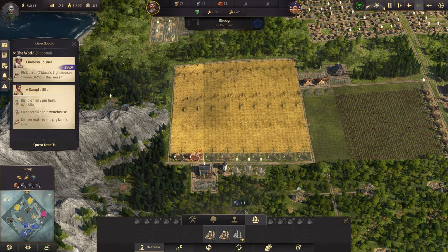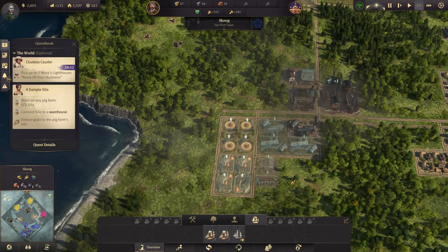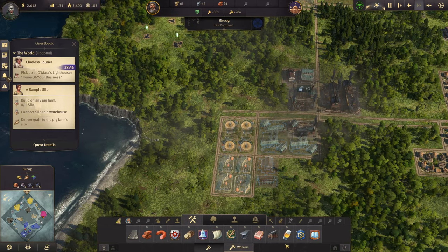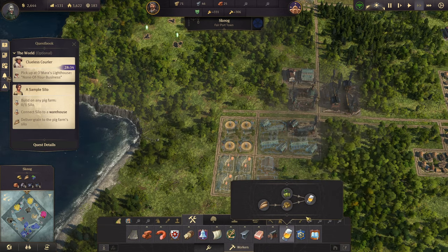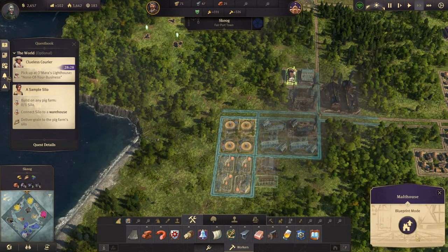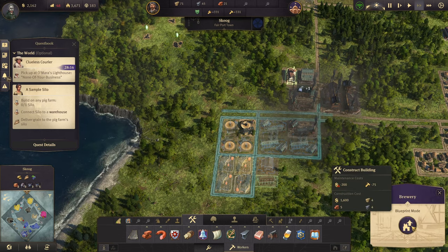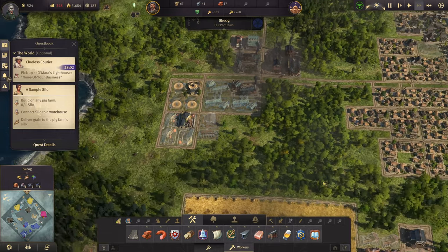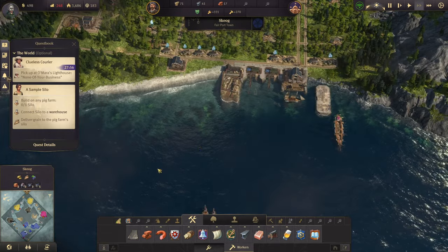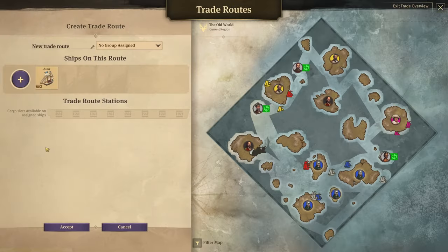And a malt house and two breweries. So a malt house and two breweries — we can only build one right now if we don't have the money, and we're not making the money right now either. We need to set up a trade route — our very first one.